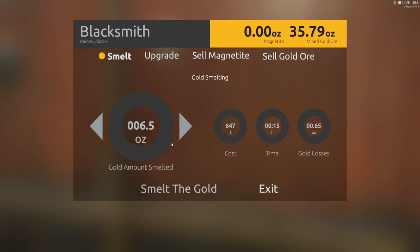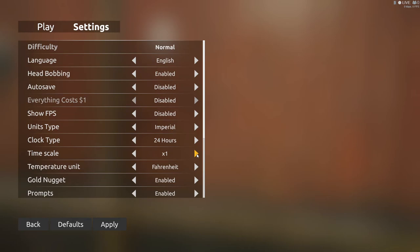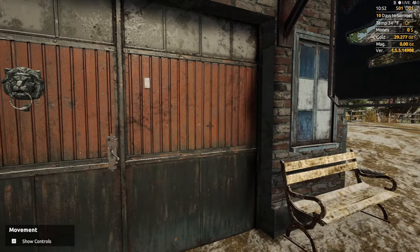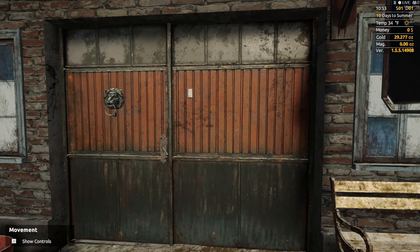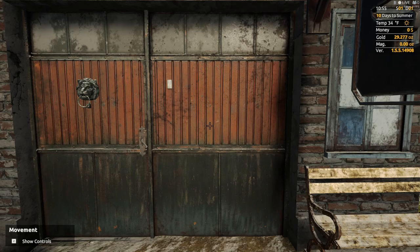It's going to take 15 minutes and I'm going to lose 0.65 ounces. Now let me show you another trick - I showed you how to slow down time. Go back to your settings, go to Game, then go back to your time scale and set it to 12x and apply. That will speed up the time when you start smelting. Then just make sure once you're done smelting that you go ahead and turn the time back down. We're still on day one, I did 10 buckets, it's only 10:54 in the morning - so we've done a lot.